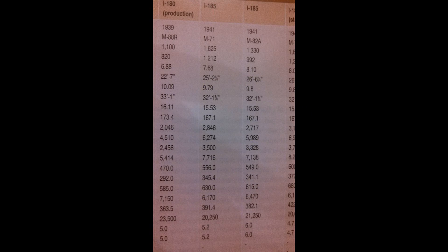First I need to make a few clarifications. The data that I'm using for these tests is from a book called Soviet Air Power in World War II — here's a picture I took on my phone from that book. You can see there's an I-185 with the M71 engine and another I-185 with the M82 engine. The one we currently have in War Thunder is supposedly the M82 version, and this will be important later when I get past the speed tests.